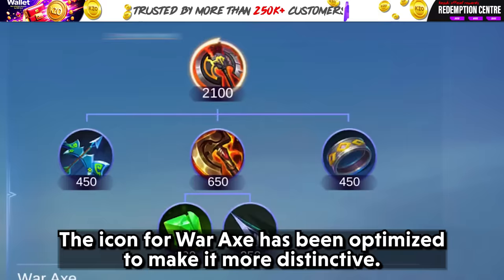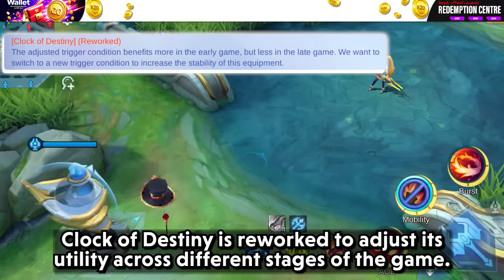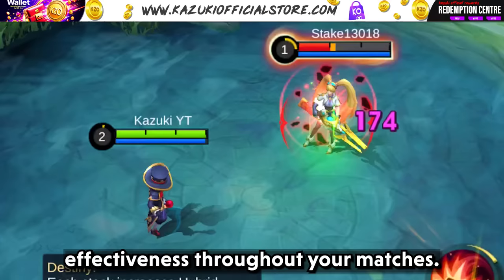The icon for War Axe has been optimized to make it more distinctive. Additionally, this equipment now features improved synergy with the Bloodless Axe, enhancing its effectiveness in battle. Cloak of Destiny is reworked to adjust its utility across different stages of the game. The new trigger condition offers more benefits early in the game but less so in the late game, aiming to increase the item's stability and effectiveness throughout your matches.